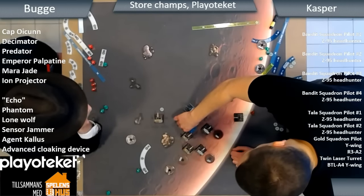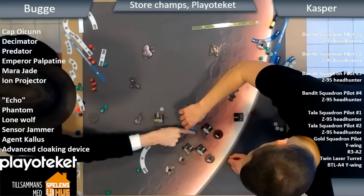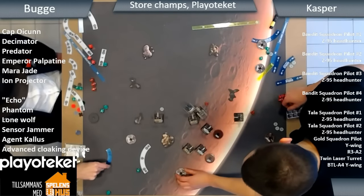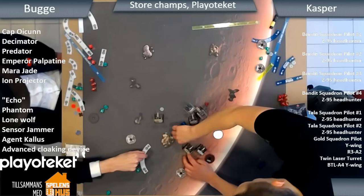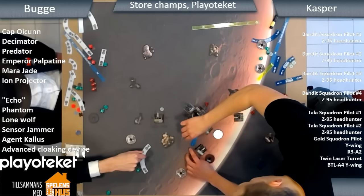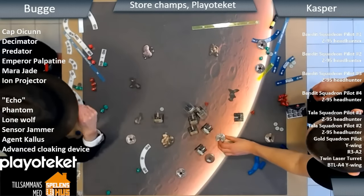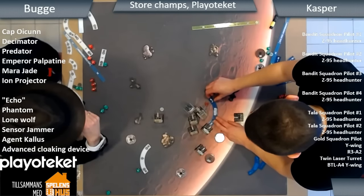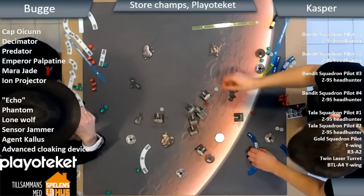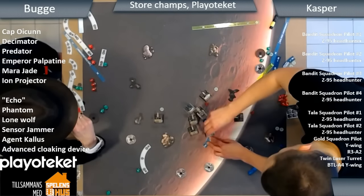Then he can get a shot on that Z that's on its own and recloak that way. He could do the barrel roll though, if he's not blocked by those Z's. Looks like all the Rebels are lining up on Echo, just piling into the back of her. If he can hit Echo with the stress on, then that's pretty much game over. But if he doesn't manage to get the shots on Echo, then he can spread out and try next turn.